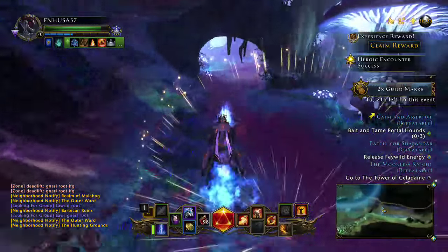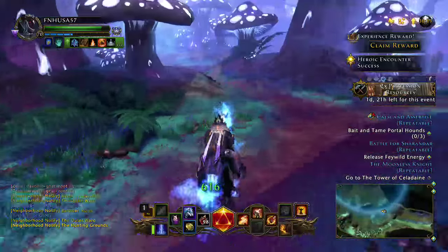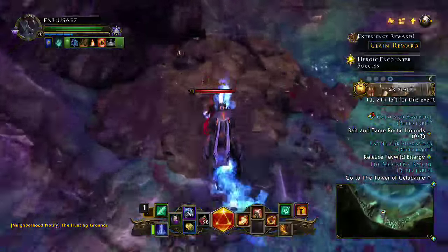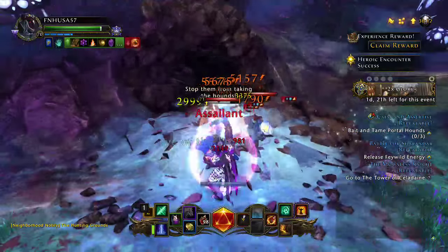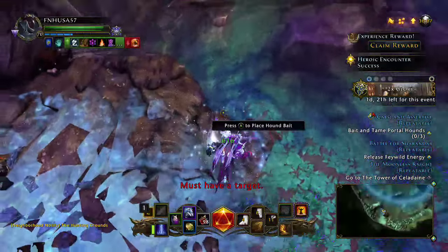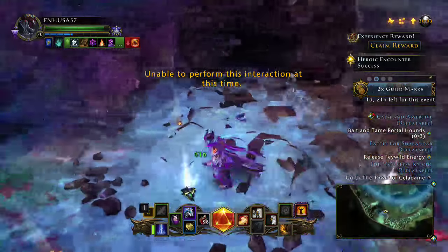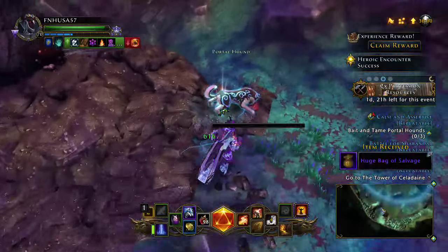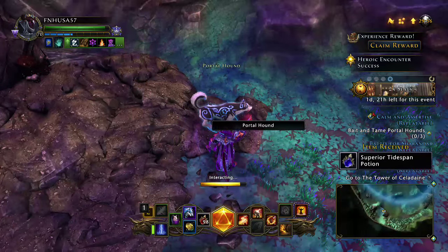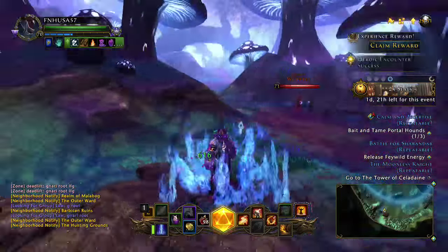If you have a 140 mount it makes this even easier, but those are only legendary and can be a bit expensive for just a movement speed bonus. You're looking for these little caves, and you'll see the little sparkling area — that's the spot you have to interact with in order to place the hound bait. You'll notice a portal hound comes out, and you interact with the portal hound. So that's one spot.